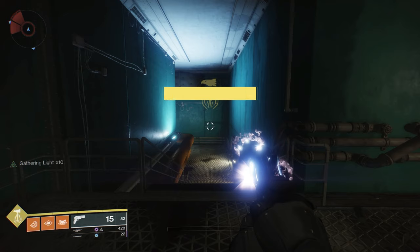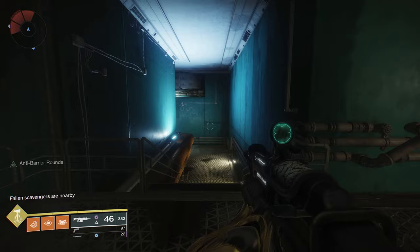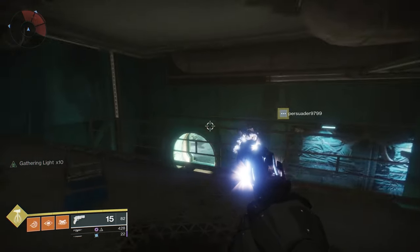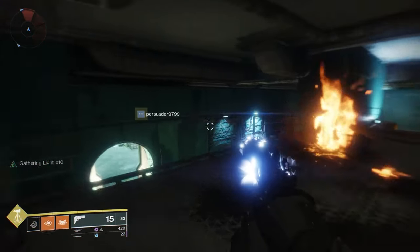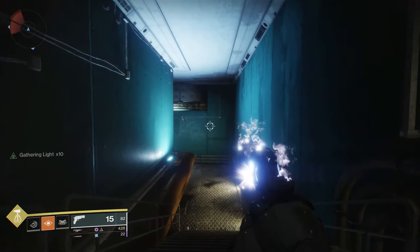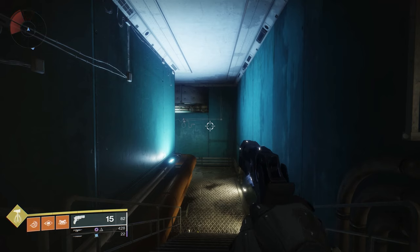Just to give you an idea of how the Traveler's Chosen works: as you kill enemies, you get Gathering Light stacks. They stay on the gun even if you switch back and forth. If you use all of your abilities — your melee, your class item — and then do an extended reload with the stack, it completely refills all your abilities. Very cool weapon. Lots to come in a review in the future, so stay tuned for that.